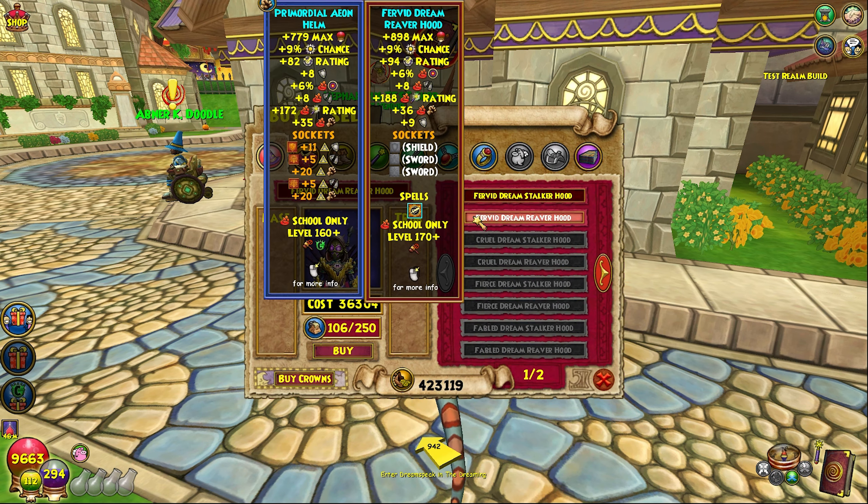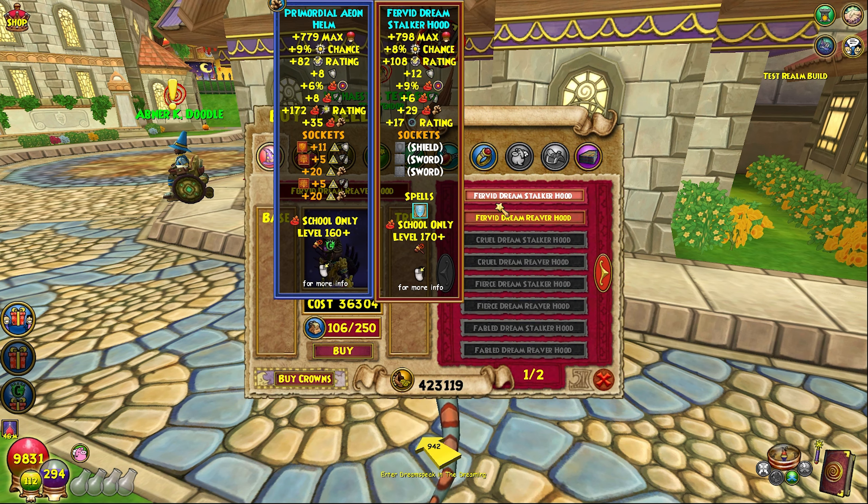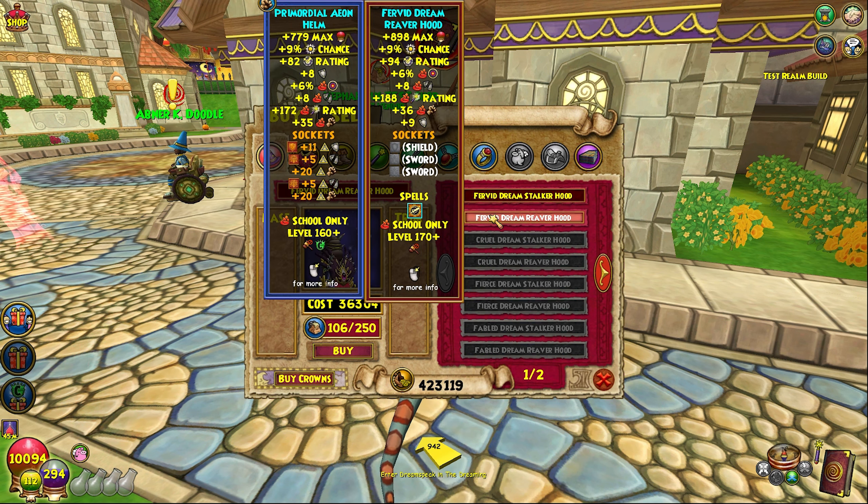Looking at reaver versus stalker - looking at the stats, yeah you're getting more resistance with stalker but you're losing crit and damage, so I'm putting stalker to the side. But reaver - look at this: one extra damage, same pierce, same accuracy, one extra resistance, more crit, more block, and more HP. You're still getting access to that aura like I talked about in the previous video. It's literally a direct upgrade - same stats, same pins, and you're also getting that item card.